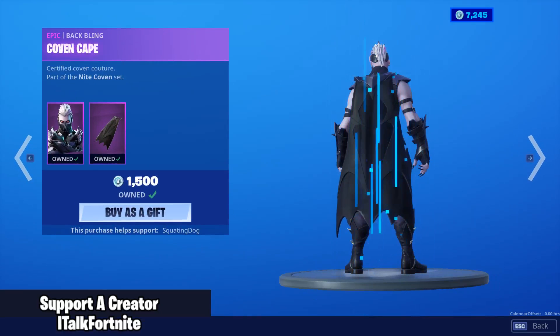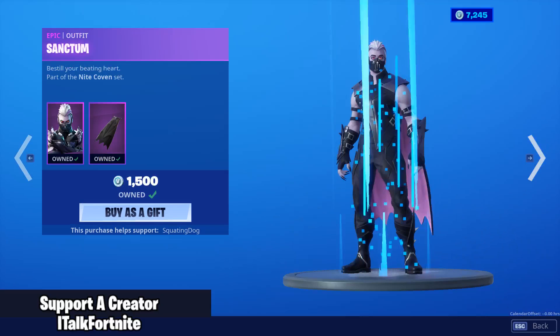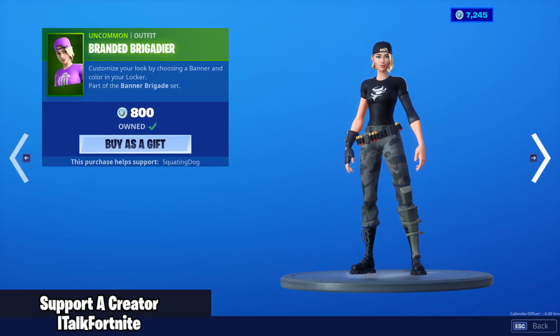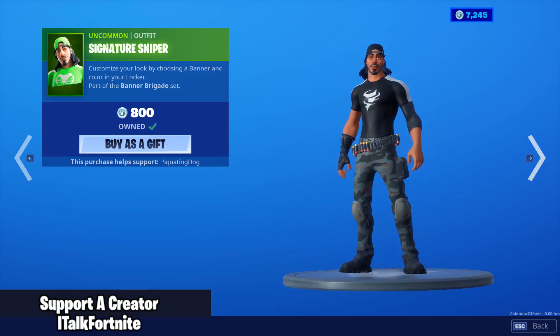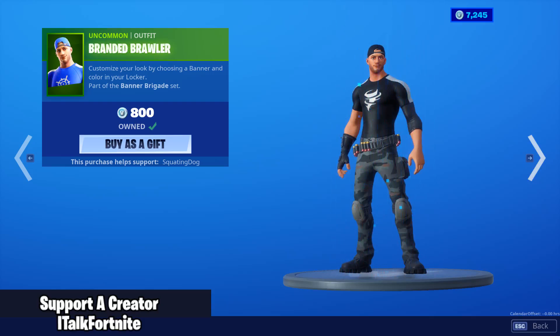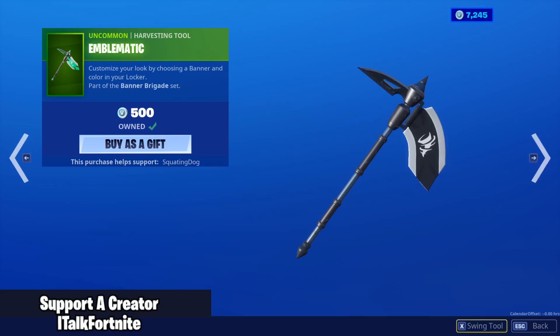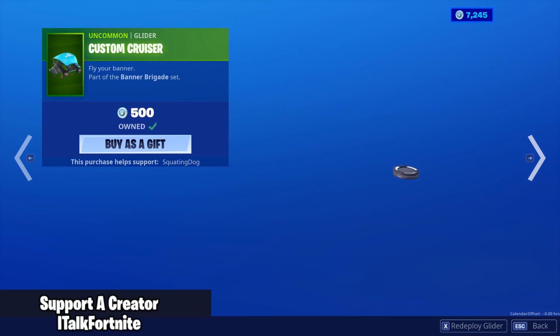Sanctum is back with a backblink Coven Cape and the Moonrise Pickaxe. Banner Brigade is back: Marked Marauder, Banner Trooper, Sergeant Sigil, Signature Sniper, Lieutenant, Logo, Symbol Stalwart, Branded Brawler. The Banner Cape is back, the Emblematic Harvesting Tool, and the Custom Cruiser Glider.